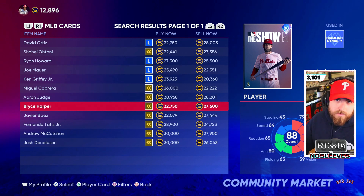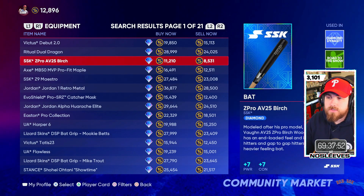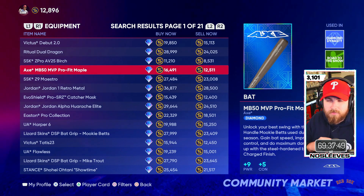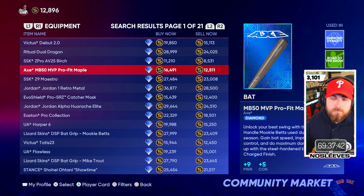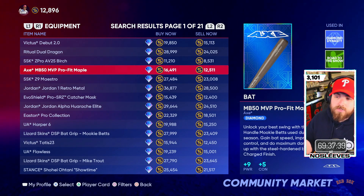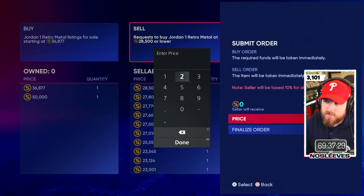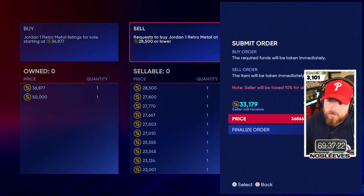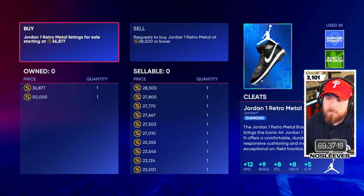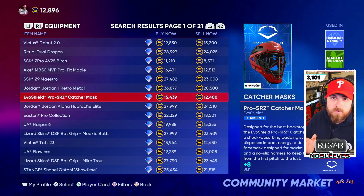On top of collecting prospect cards for around 1,500 stubs, equipment is another great option. They usually have the highest margins in terms of sell now versus buy now. I need to warn you though — it is not like prior years. These margins close very quickly and you could be stuck with a lot of equipment you can't sell. For example, if you look at the Jordan One Retro Metal, there are only two up right now at 36,866 stubs, with a buy order of 28,500 — that's a huge margin, but they close and open very quickly. Diamond equipment is still a very viable option.